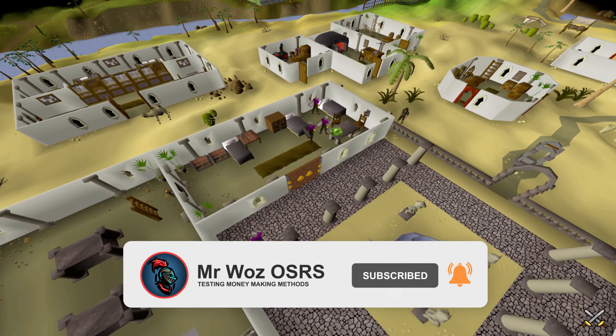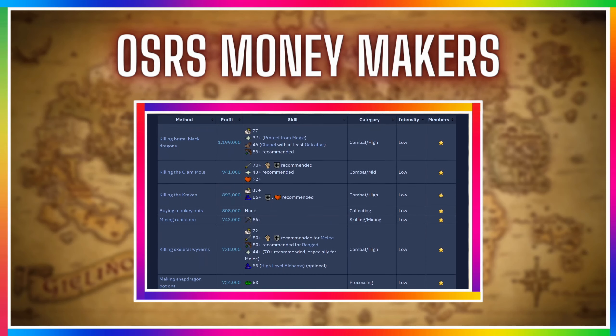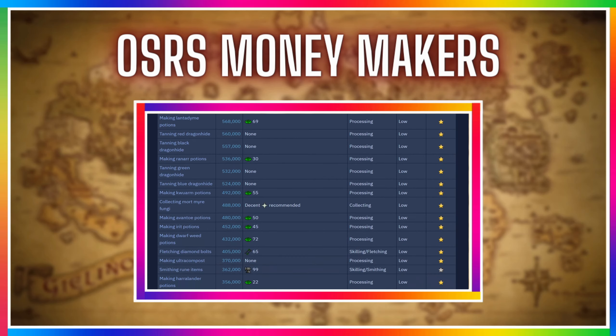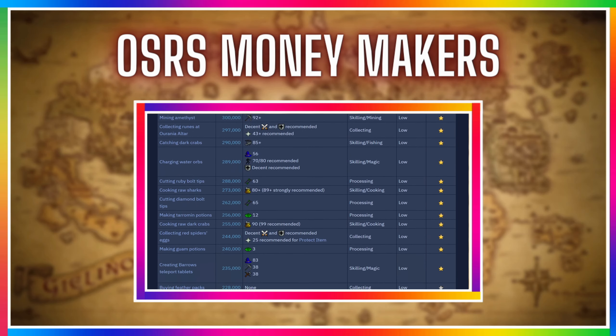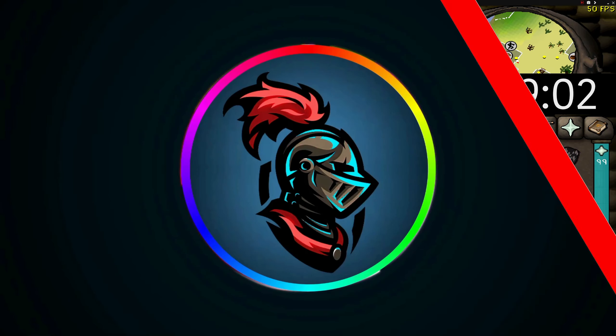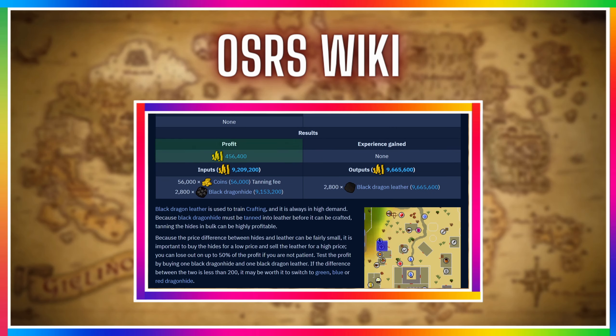What's going on guys, it's your boy Mr Woz, and in today's video I'll be testing another moneymaker from the Osiris wiki, and this time it's tanning black dragonhide in Al-Kharid. I'm going to go through as many of these moneymakers as I can, make as much profit as possible, and switch things up depending on what you guys want in the comments. Now tanning black dragonhide was released on the 1st of December 2003, so a very long time ago, and this is quite an underrated moneymaker as you can make quite a bit of GP per hour.